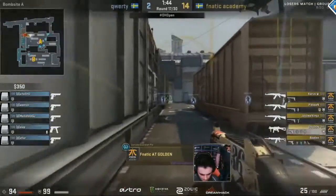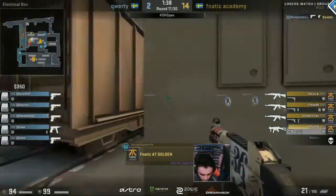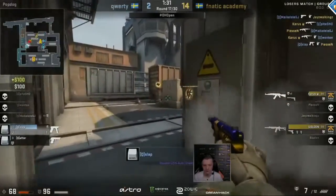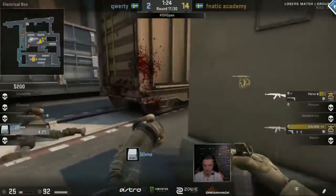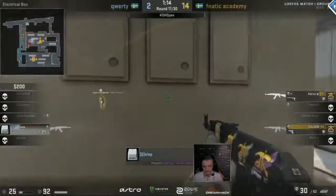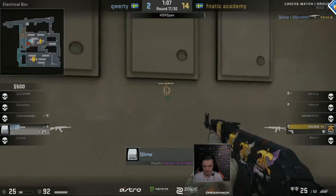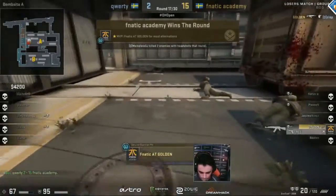Fnatic Academy on their second round now. QWERTY invested but Fnatic don't seem to care. Golden walks right out and gets himself an easy spot behind the E-box. Makaleli picks up not one but two kills with the Deagle — Karras and Plessen — but Karras is trading out those frags and Slap is rolling it on the back side. Slap is in a 1v2 — he finds an AK and does great damage to Karras, bringing him down to 18 HP. Both players are low. The smoke allows Slap to cross and gives him more of a playground. He gets the first kill — doesn't see the second, doesn't want to peek with time still remaining — but Golden shuts him down. Fnatic Academy take the round, although it's very close.